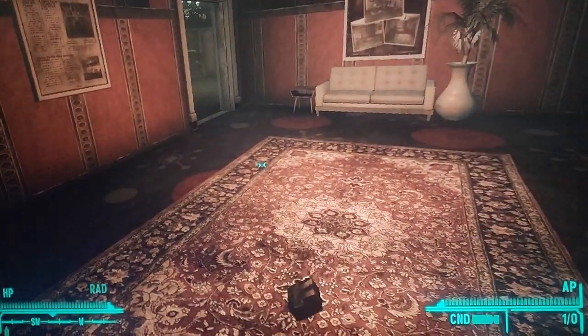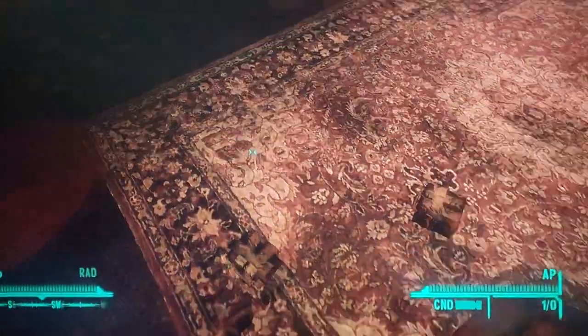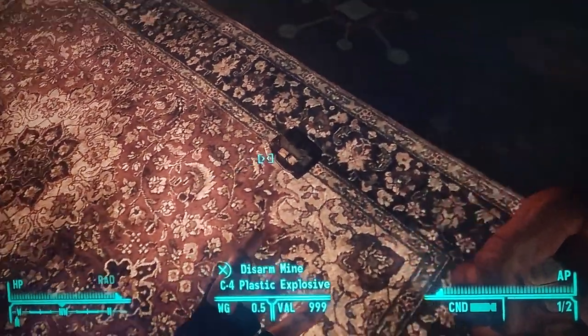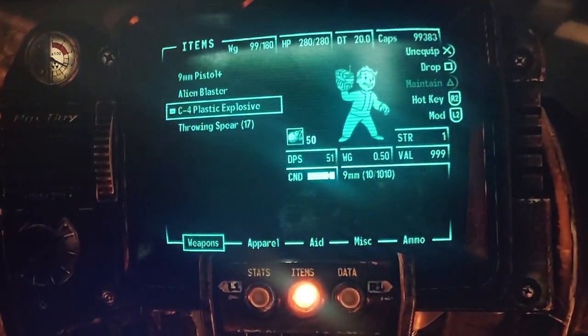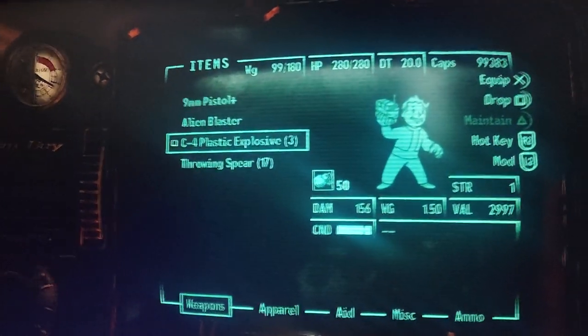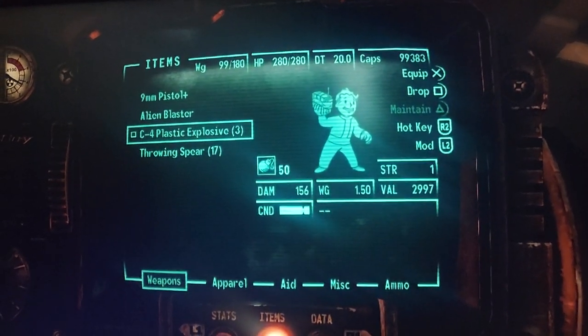So you can just keep doing this, keep throwing mines down, and then when you go to pick them up, it'll say disarm — you want to go ahead and pick all these up. Now when you go in your inventory, you want to press square, or whatever the drop button is for you, and you'll see that the mines duplicated, and then you can take these over to any vendor and sell them and get those caps.